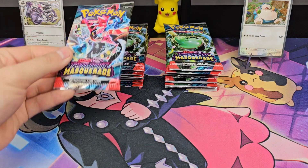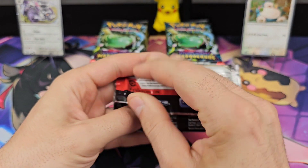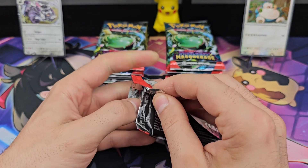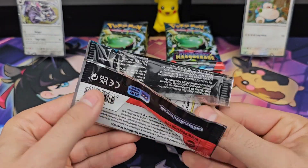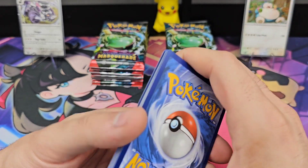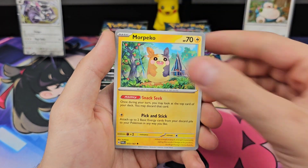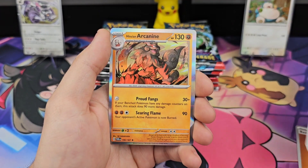Let's get into it. We are at this point 101 packs into Twilight Masquerade and have pulled 0 SARs and 0 Golds. Literally has never happened — we're 8 sets into Scarlet and Violet. Finizen, Wachal, Kalimit, Snorlax, Morpico, Carmine, Alana's Aid, Torpoil, and Arcanine.